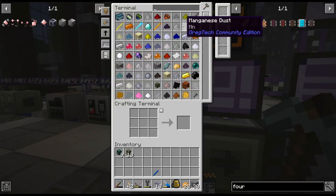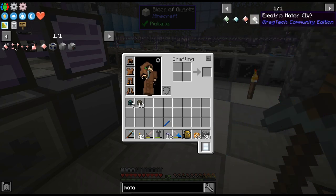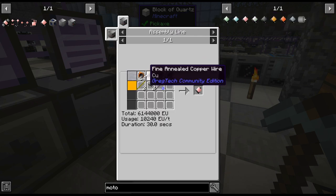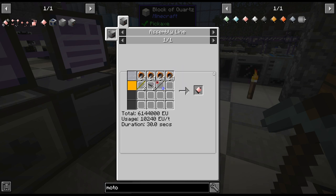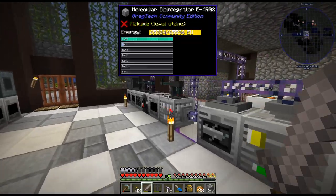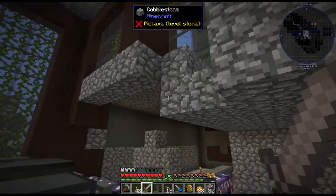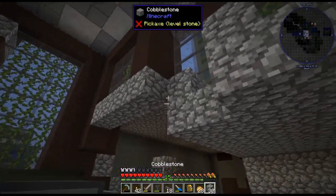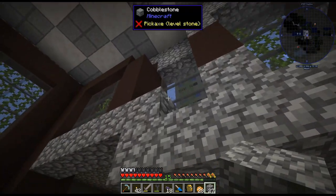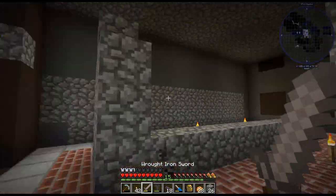We need massive, absolutely massive amounts of copper for the annealed wire, and it's just going to get even worse. If we look at that — that is four stacks of wire for one motor. But I've gone ahead and built out a bit. This place is starting to look... well, not starting. I'm just going to fix that — I don't like that.